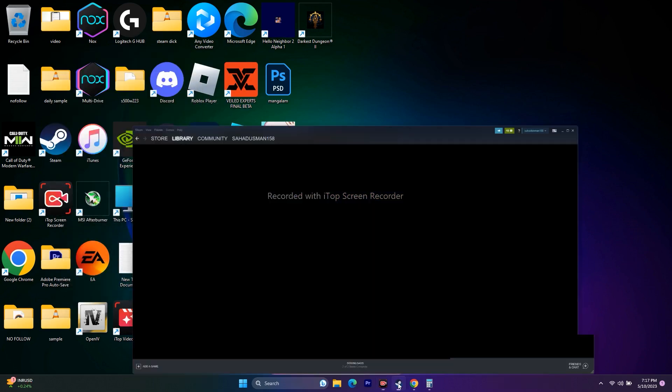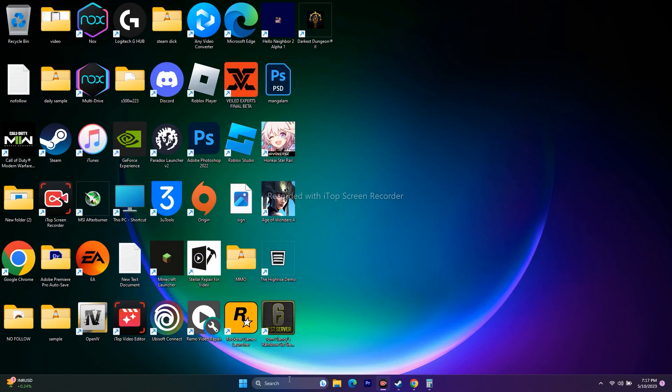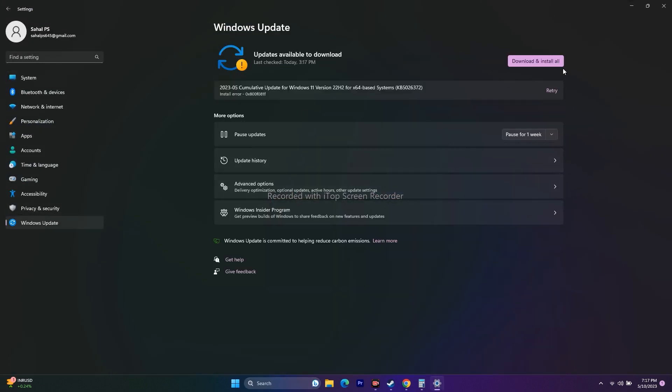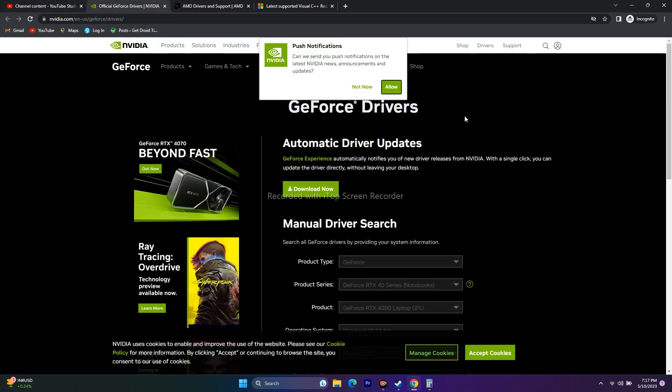Make sure Windows is up to date. Go to Settings > Windows Update and check for any available updates. Install them and then try to play the game.